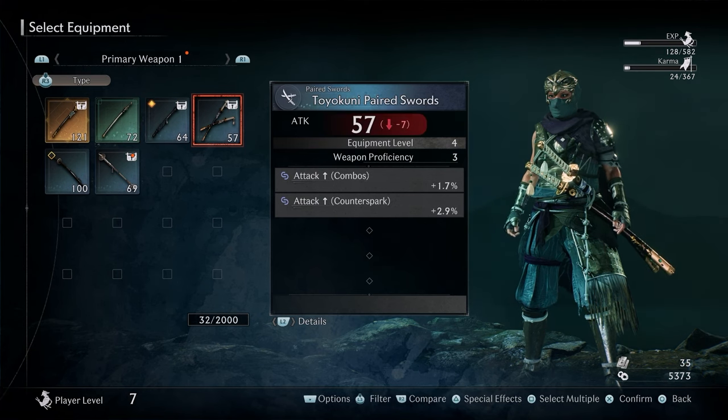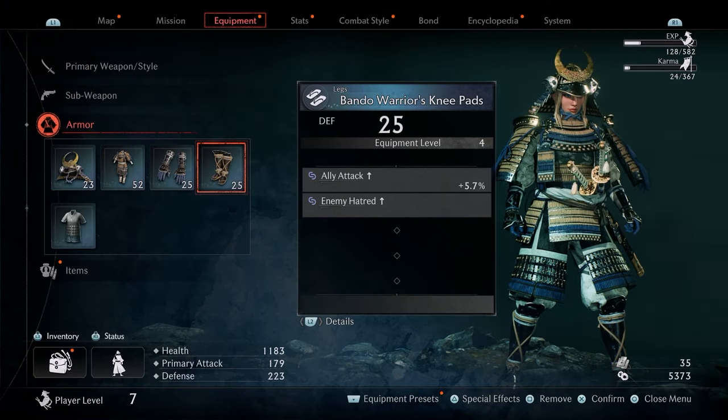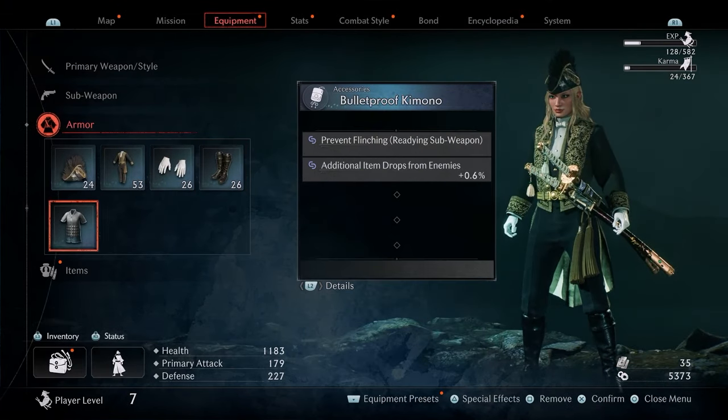For deluxe, you have the Toyo Kunai paired swords, Iga Ninja staff, and you have two different armor sets: the Bando Warrior armor set and the Japanese Formal Wear set.